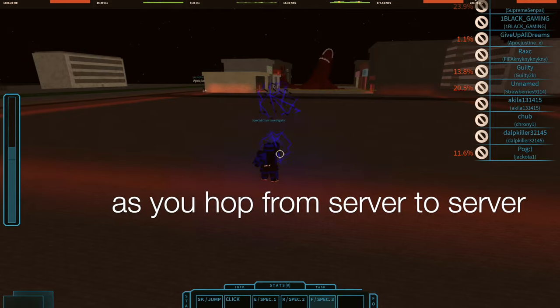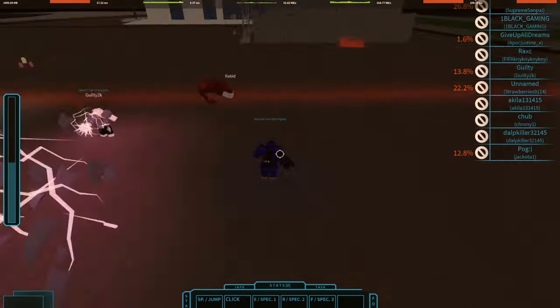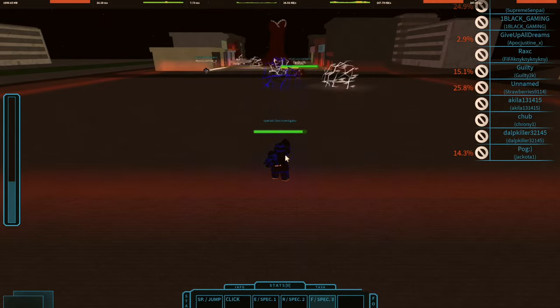As you hop from server to server, block the top person on the list, leave and rejoin the game. This will ensure you get to go to a new server every time. Then dash out of the CCG building and see if Gyakukatsu is there.